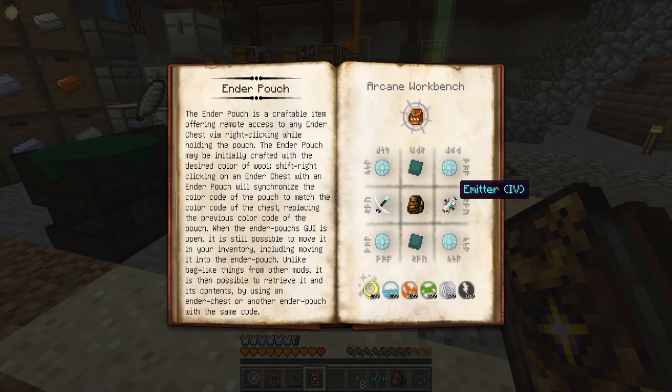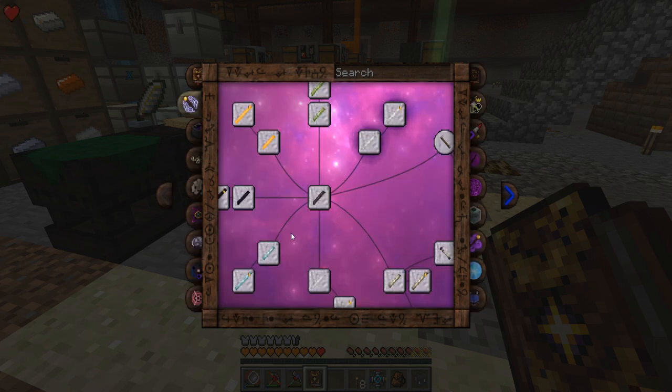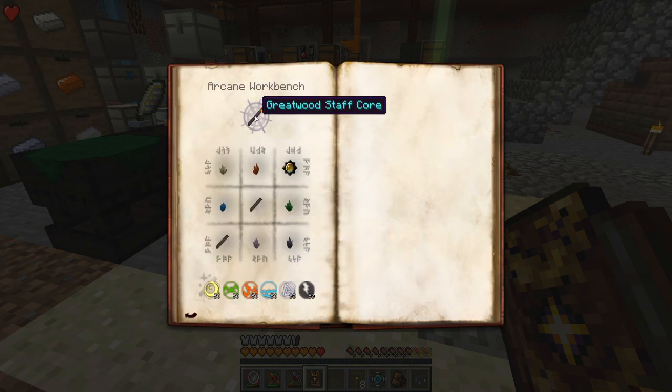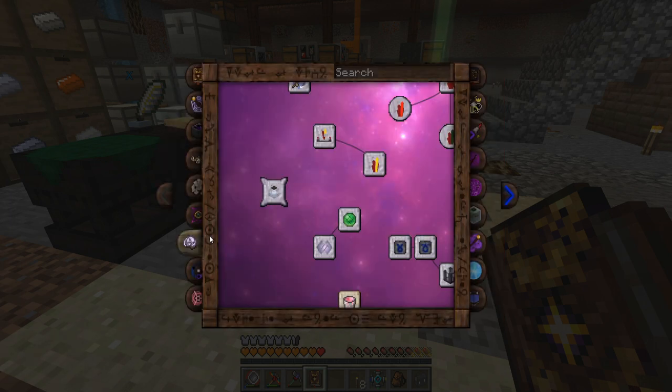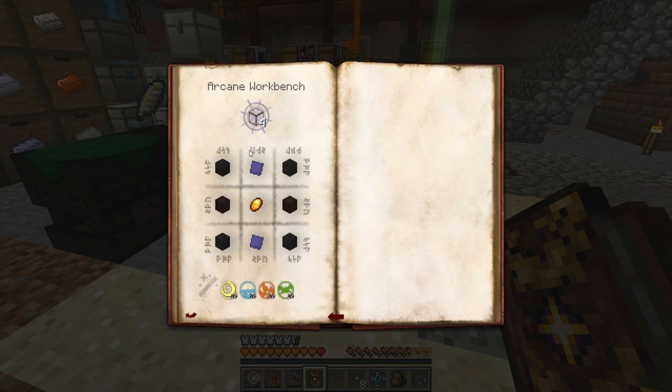Ender pouches look nice but they're gated behind tier 4. What I want to start doing is getting into better wands and getting a very good magic staff — this thing can hold a ton of aspects. What I want to do is get the advanced node jarring unlocked as soon as possible. We need 125 of each aspect in our wand, but if we can pick up maybe nine or so nodes, we can create one super node that will have all the aspects we'll ever need. This is going to require a lot of warded glass, thaumium, and amber — I've already got a ton of amber.